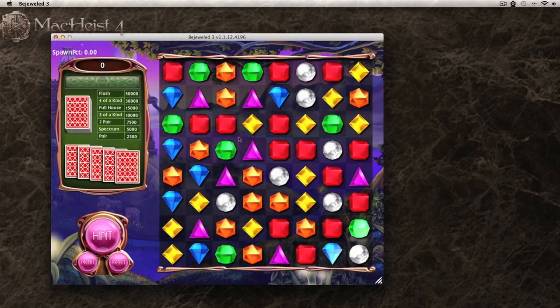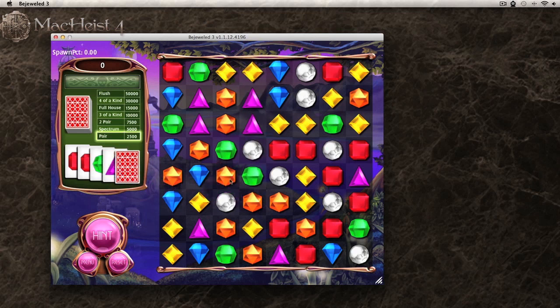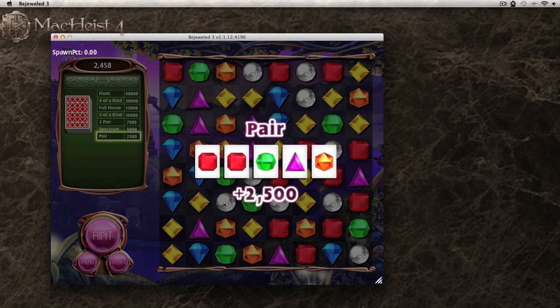But there are also flaming jewels and combos that will get you badges and unlock secret modes. One of them being Poker. I don't want to give away too much, so I've only recorded one of the secret modes — the rest are, well, a secret. Poker is Poker: get pairs, flush, full house, and unlock more secret modes.